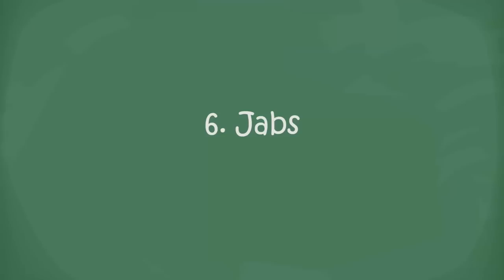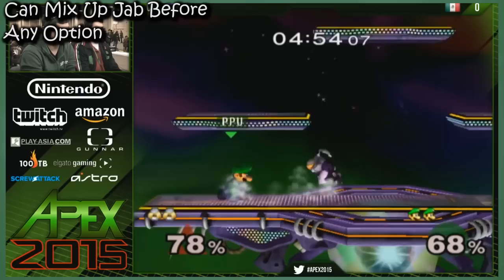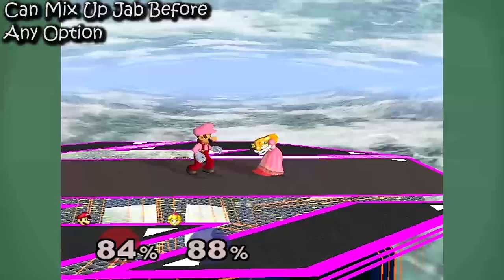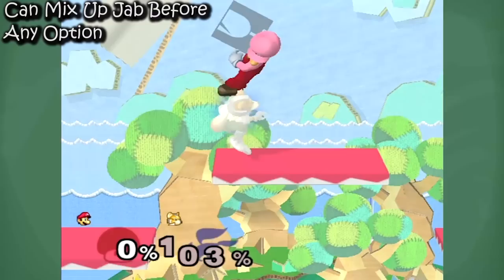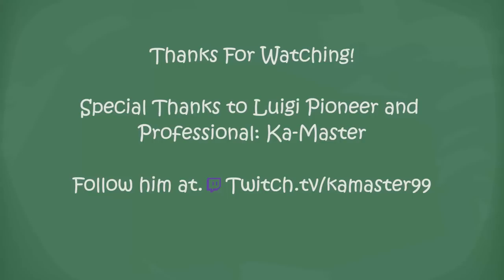Lastly, one of the best approaches is through jabs. Luigi's jab is quick and it leads into grabs and F-tilts. You can also use it for shuffled aerial pressure — for example, a jab into short hop down air and then neutral air. It really seals away options and is great for pressuring. Learn to use all these jabs. Those are probably some of his top approaches.